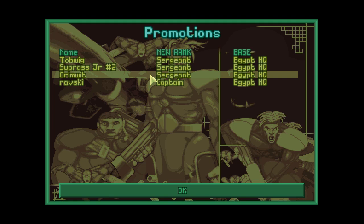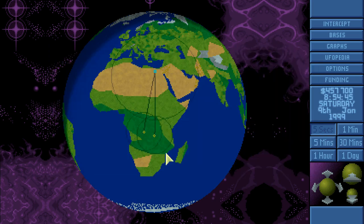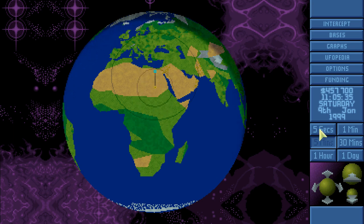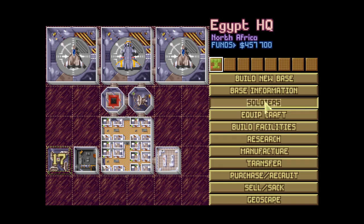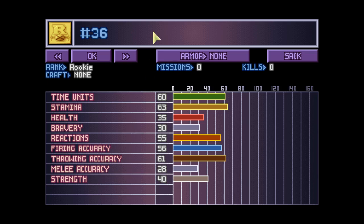Congratulations! So let's head back home. Everybody's out, that's fine. We haven't lost anyone, which is excellent — well, against three aliens, that should be a standard. But we do have a couple of new soldiers. Number 36 is D-I-F-Y-M, who will from now on be called Diff. Very nice time units, not so brave, but reactions are excellent, firing accuracy is good, and you are really strong. Welcome to the team.